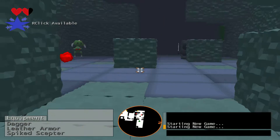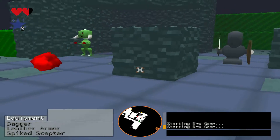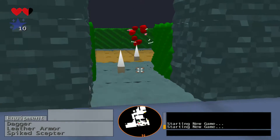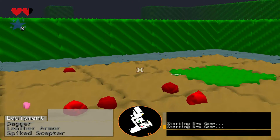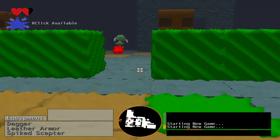Next up, we have the Spike Scepter, which puts spikes down on the ground and injures your enemies. I'll just cheat again to get it faster. You can use it through walls, like I just did there. It's a really effective ability if you time it right — it does a lot of damage.